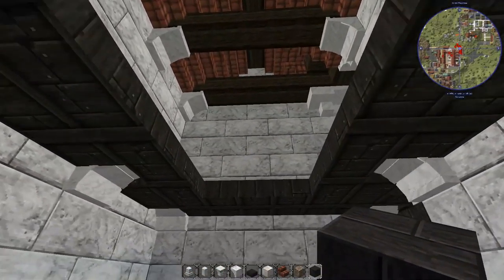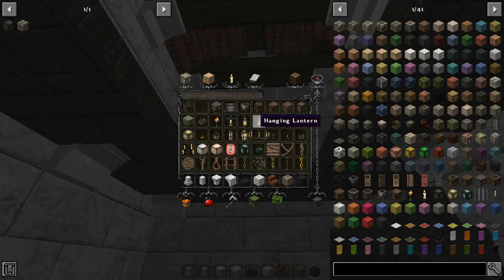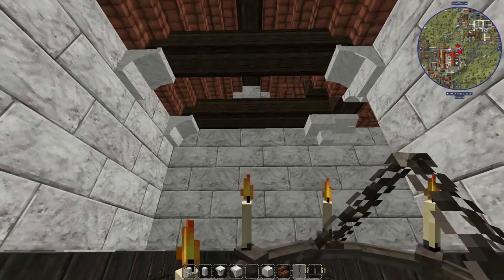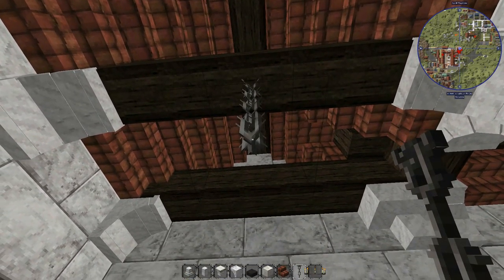Need to put some lighting up in here. We have shades of layers and small iron chains. We'll get the chains up right here on the cross beam — one, two, three.